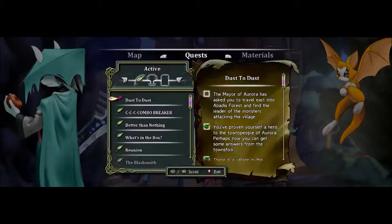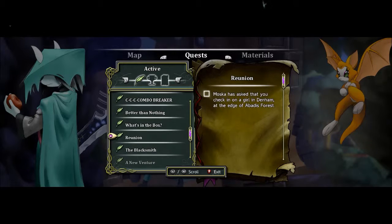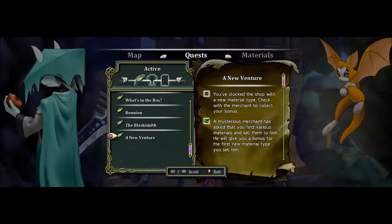Let's go to the quests. So Dust to Dust — that's the main quest. Get a thousand hit combo, I'll do that somewhere on the way, I think. Bring stuff. The box — nah. Grow in denim, that's on the edge of the forest where we need to go. So that'll be fine, we'll get there eventually.